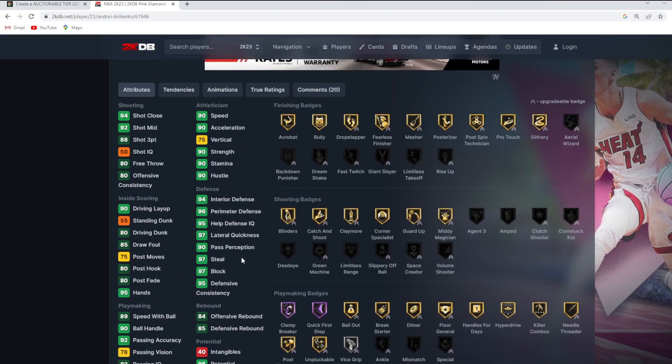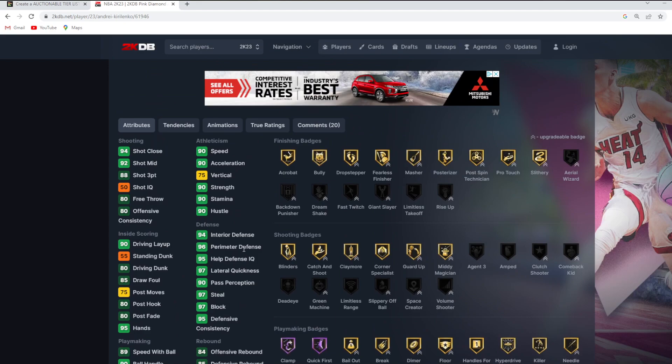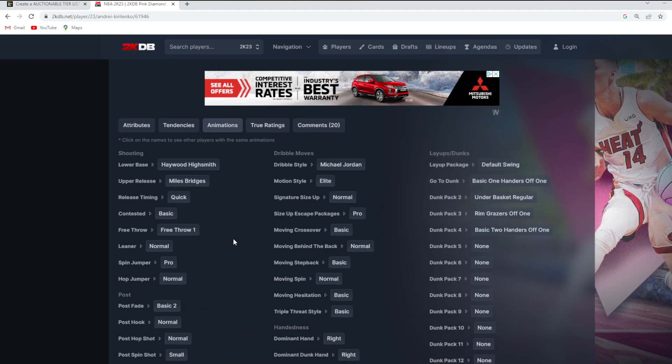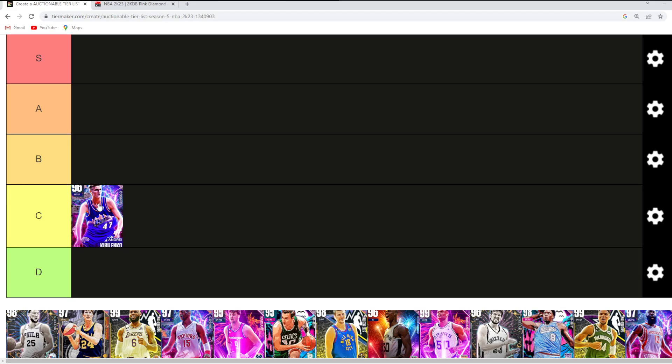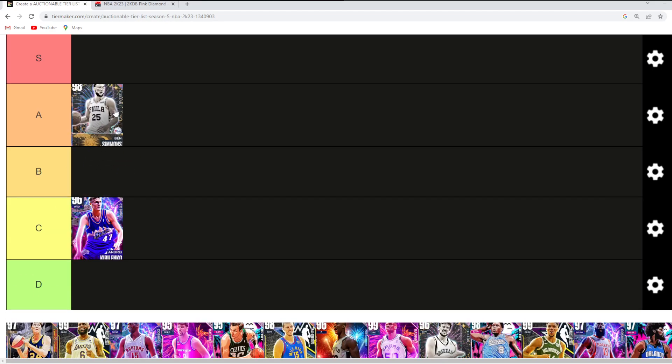The reason to use this card is going to be for his defense, because offensively he's really not that great. He can still shoot a 3, knock it down from 3, and he does have the normal leaner and the MJ dribble style. But I think AK47 is probably going to be somewhere in C tier. Ben Simmons, you've got to go A tier. I don't think he's a top 5 auctionable card — S tier is my top 5 — so I don't think he's going to be in S tier, maybe top 10.